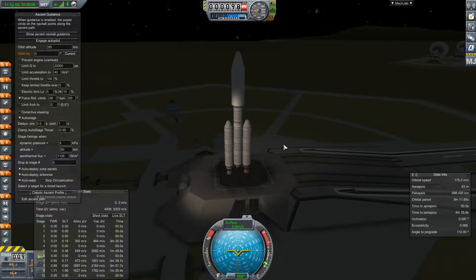We'll get into the Minmus orbit, then release the satellite, release the lander, land on Minmus, fly back up, and dock with the main station. That will send us back to Kerbin, and we will also pick up the stranded Kerbal. Let's go ahead and get started and cross our fingers that we did all of our science and engineering correctly.